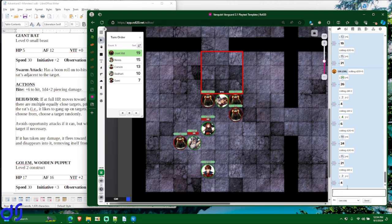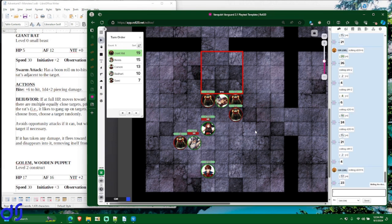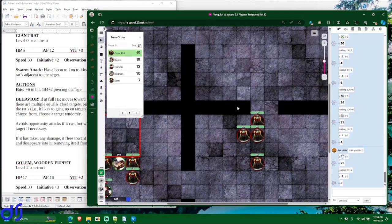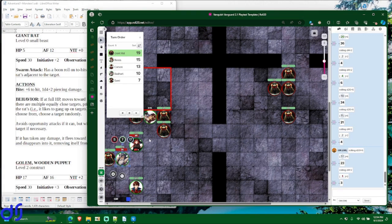The other rat continues attacking Radheart — it has no allies adjacent so no boon roll. Plus six — it hits him anyway for three more minimum damage. The three rats from the other room are moving — Sammy is now the closest character to them. They can't reach her, so they all double move to get closer, swarming toward Sammy.